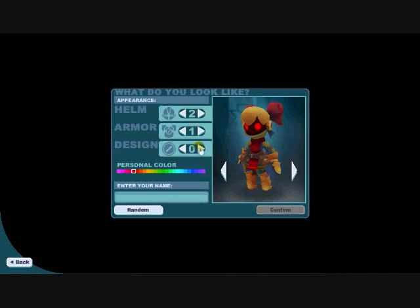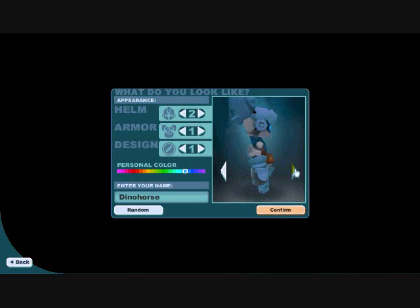I'm going to take a few minutes and customize my character here — I'll speed it up for you. Alright, that's pretty good. Let's name her Dino Horse. One more check at the helmets. Nah. And these arrows up here, you can use them to rotate your character to see the back and the sides and everything.